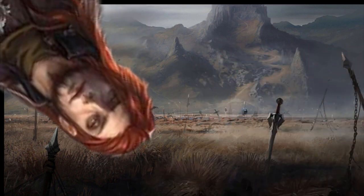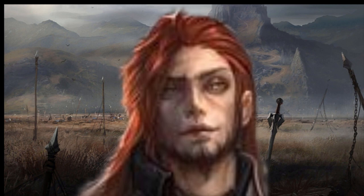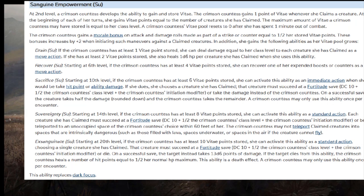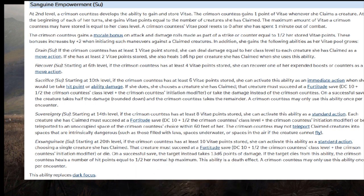This class is flavored as evil, bloody, and gross, but we chose to use male character art for a class named Countess — I have to imagine you can change the flavor to fit your world. Anyway, Sanguine Empowerment at second level gives us, in place of Dark Focus, new toys involving Vitae — yes, that is how it is pronounced, it is Latin. It's like Burn from our Kineticist friends, except you don't hurt yourself to generate it.